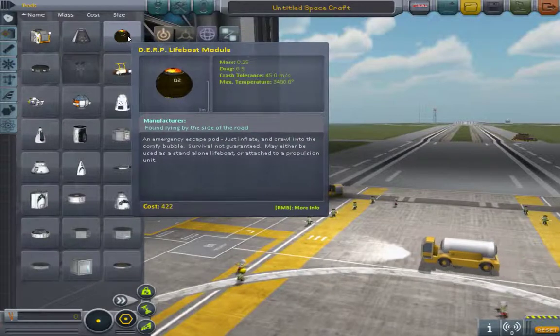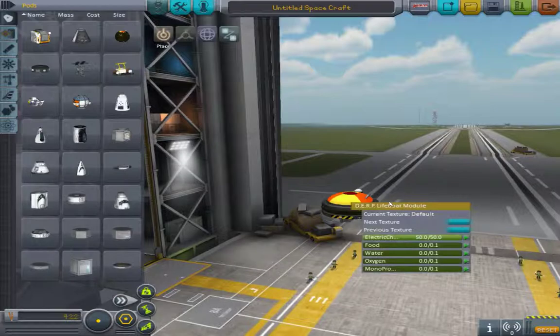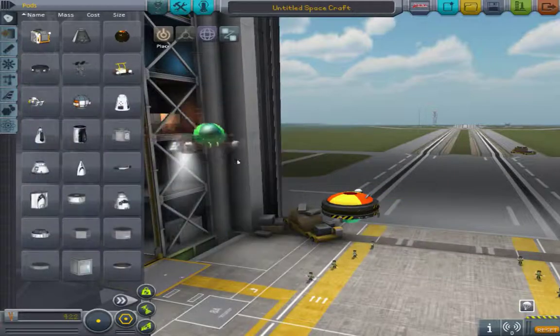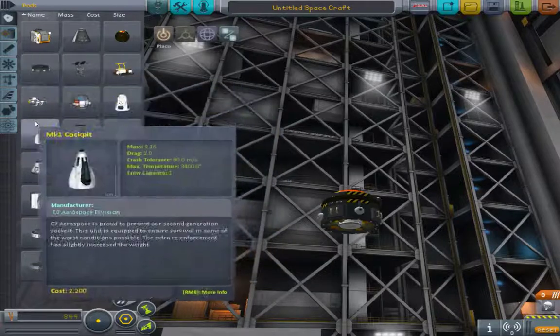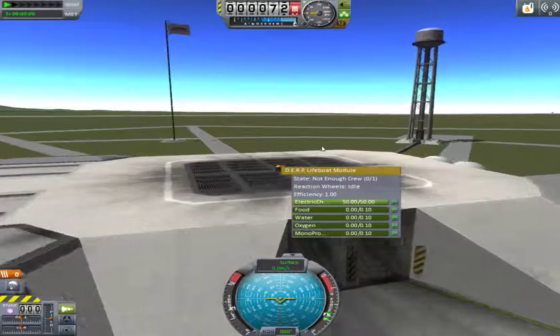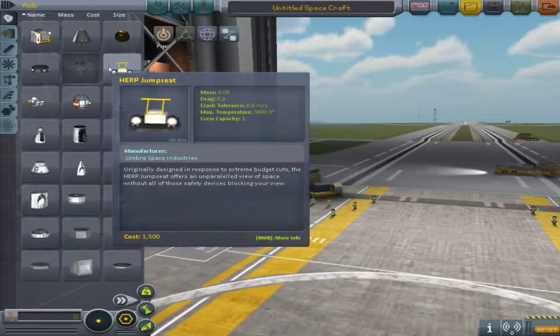Let's go to the DERP lifeboat modules, which are obviously used in the survivability pack. There isn't really much to show here in isolation. Let's take it out on the launch pad after I show you the DERP propulsion module, which goes right along with the DERP lifeboat module. There seems to be some confusion with the build — let's just revert the flight and go back to the VAB.